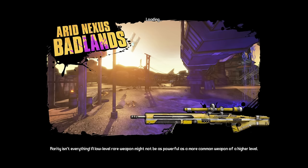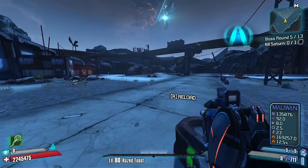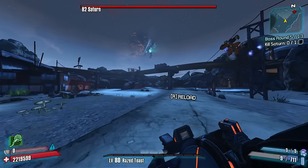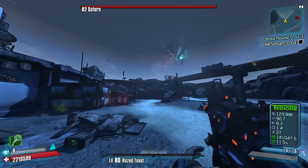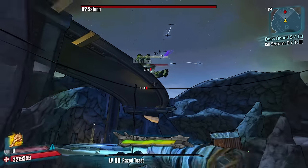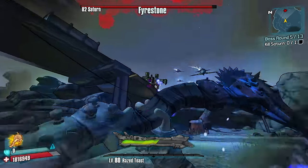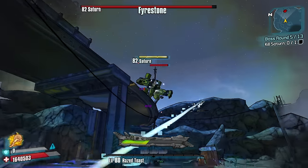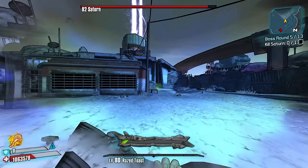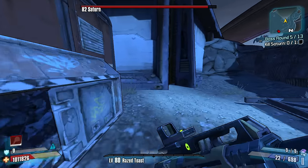Alright — kill Saturn. Okay, more. This is insane. How are we going to kill Saturn? Knowing Saturn's going to be tough. Come on. Saturn's going to kill me — I can't beat this guy. Where can I get health back? How can I get kills?